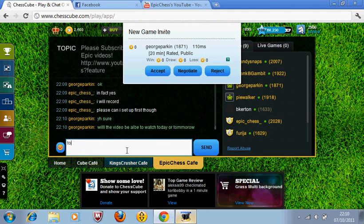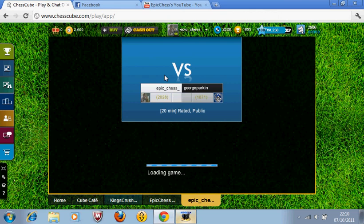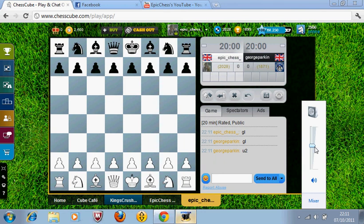Hi everyone. Going to be playing a game against George Parkin now. It's going to be a 20 minute game so it should be interesting. Anyway let's go. Let's put some sound on. I am white and I will open with D4. Let's see what he responds with.